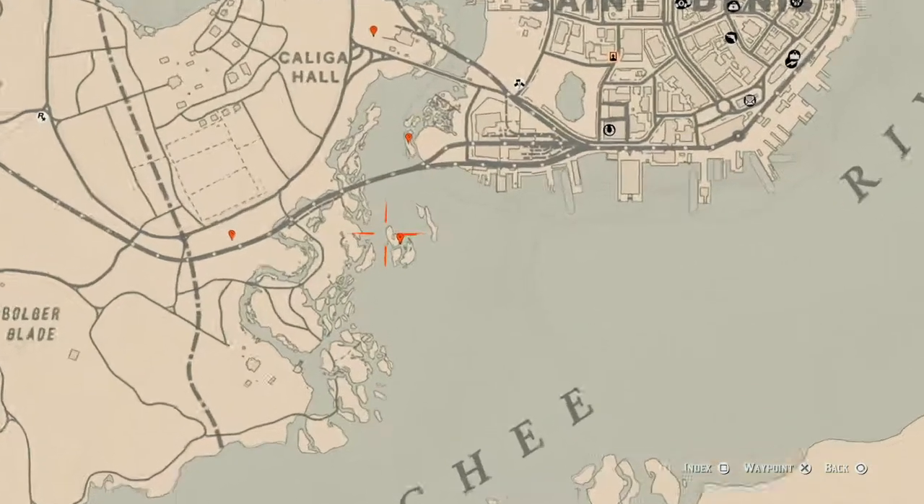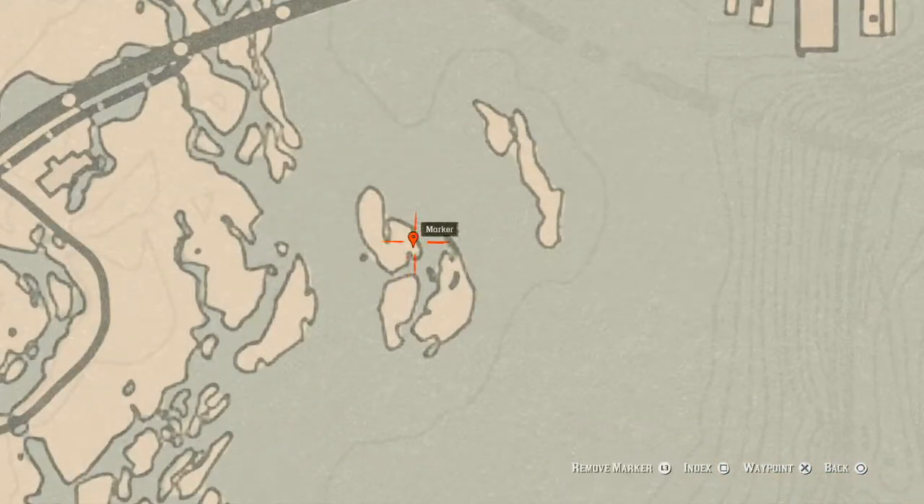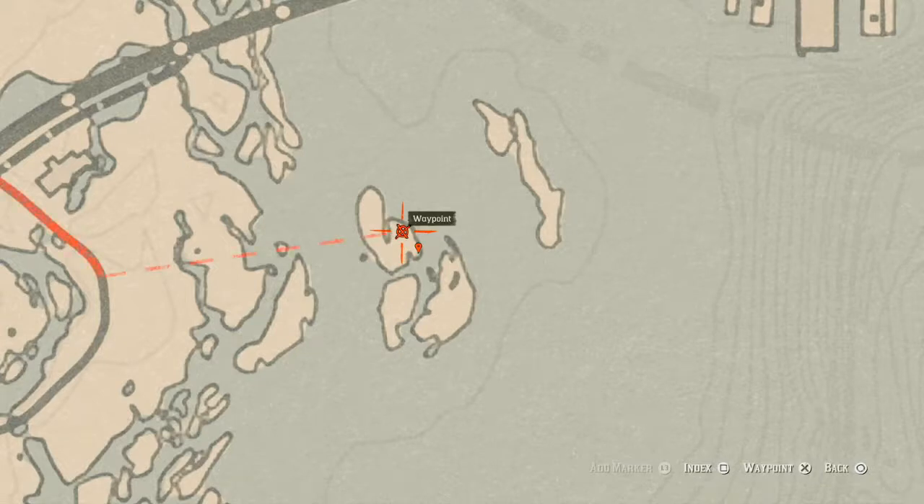Let's go down to our next marker, right here at this location. You will find an Irish whiskey antique alcohol bottle — it's inside a boat. There's also a skeleton in there, but also near that boat you will find a random item, a random dig spot. You do not need your metal detector for this one, but you do need a shovel.